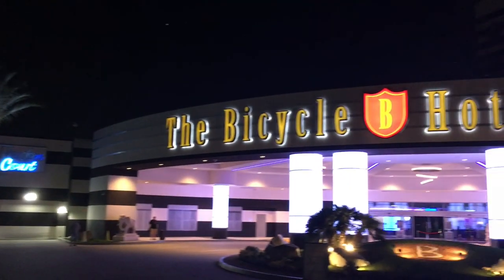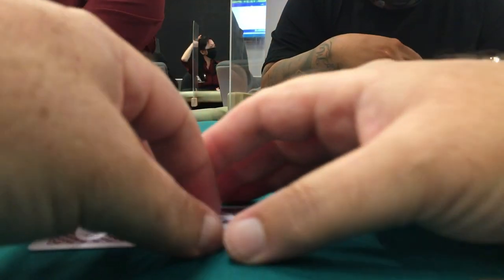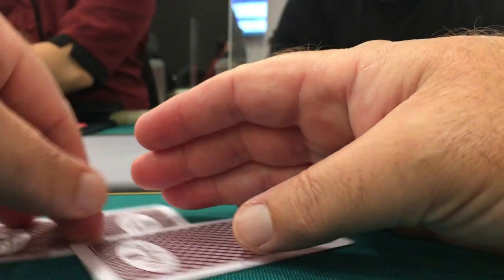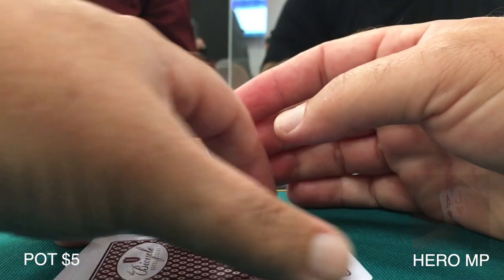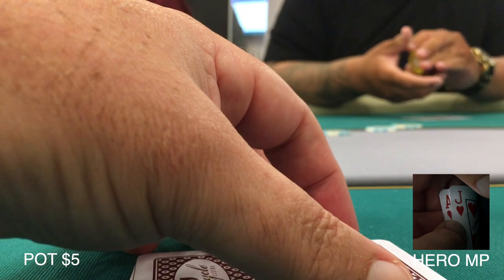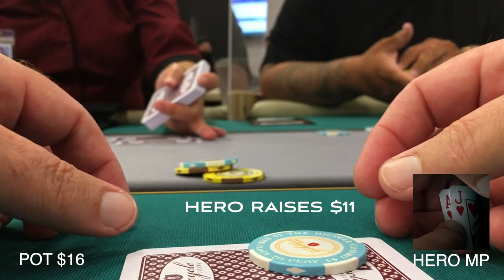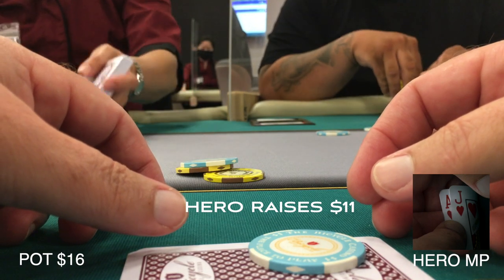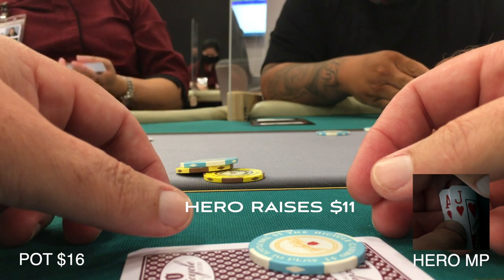They're really doing a great job down here at the Bicycle Hotel and Casino — sanitizing everything, players' hands when you return to the table. The food is phenomenal. Really enjoying the eight-handed play. Sitting here in middle position I look down at ace-jack suited. This is a great hand to put in a nice raise and thin the field out a little bit. When the action gets to me I raise to 11 bucks. A raise to 15 or 21 in this game tends to fold everybody out, so I go for a little raise of 11.